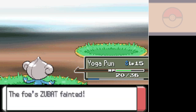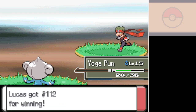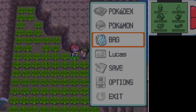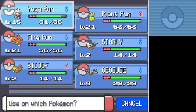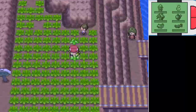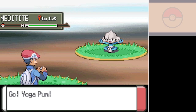Hidden Power is another move that Yogapun has just learned. I believe since this is Generation 4, it is still possible for Hidden Power's power to be affected by the Pokemon's stats. So your Pokemon's stats will determine how strong Hidden Power is and what type. Starting with Generation 5 and all the way up until 7, your Pokemon's stats would only affect Hidden Power's type, and its power was fixed at 60.